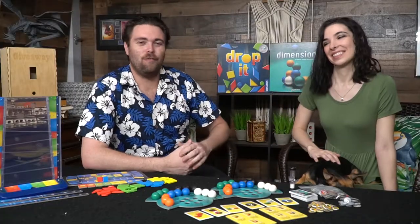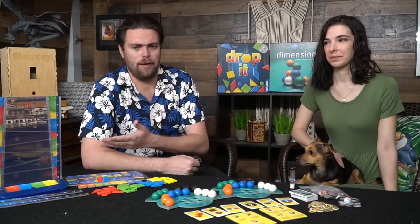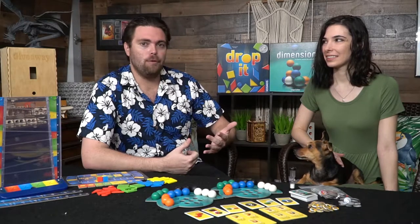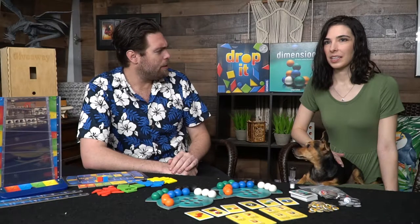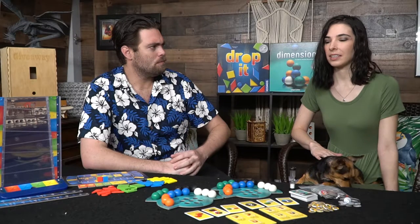Alright, let's take a look at Dimension and Drop It. Here are the games for Cosmos' Drop It and Dimension. I'll talk about Drop It and Callie will talk about Dimension. They are both abstract strategy games — one with a dexterity aspect to it, and the other that holds dexterity but is also more puzzly, with a timed puzzle dexterity element.